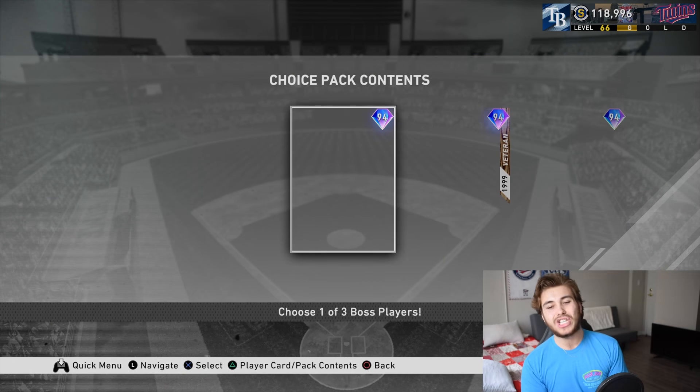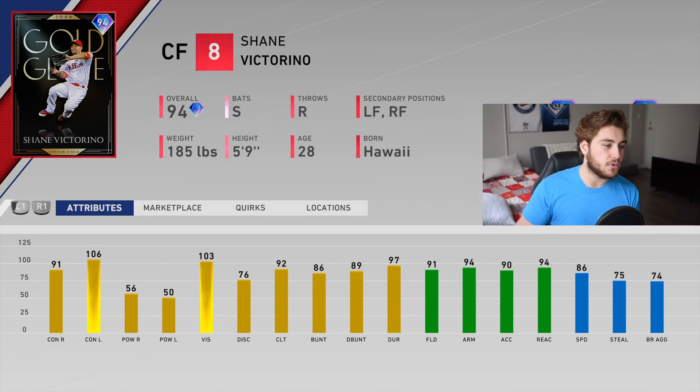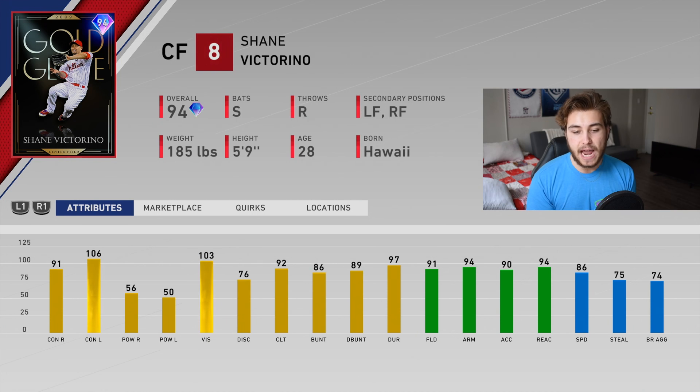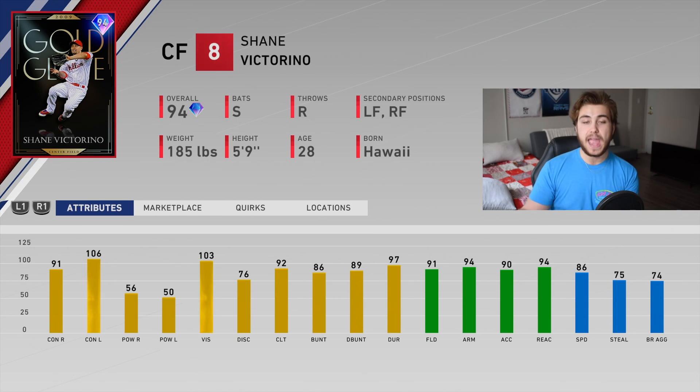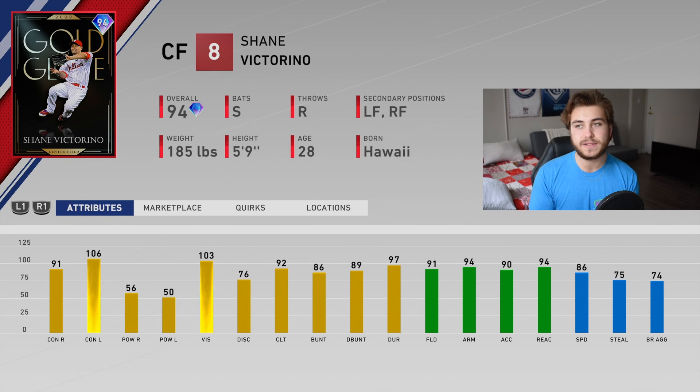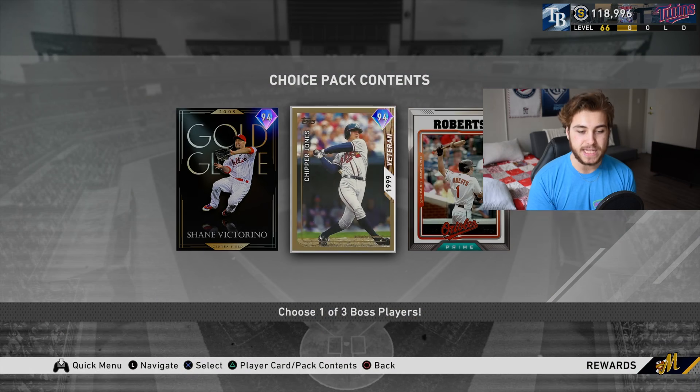Let's get into the bosses - the meat and potatoes. We have Shane Victorino, and all of these bosses are switch hitters by the way. Victorino is a 91 - 106 contact, 56/50 power, 103 vision, diamond defense at 91, 94 arm, 94 reaction, 86 speed. The one knock is only 50 power, but with that contact, vision, and 86 speed he's going to hit the gap regularly. I really like the looks of this Victorino - tons of vision, great defense, good speed.